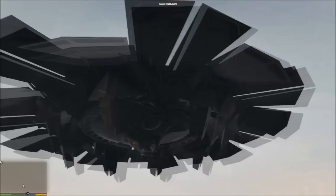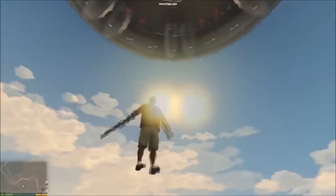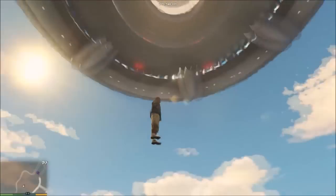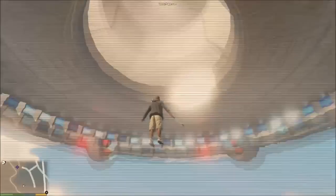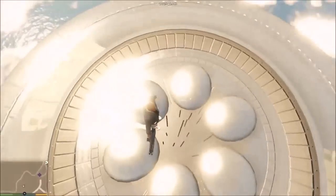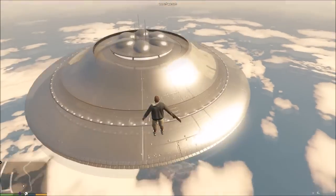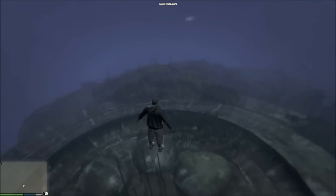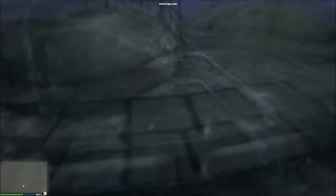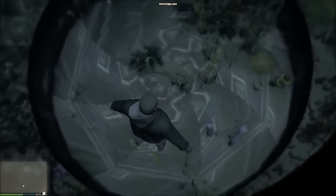Now just in case you guys are saying, 'Maybe it's just this one certain UFO — maybe the other UFOs in the game actually have an interior' — unfortunately that is not the case. Right here there's another UFO, and if you beam yourself right inside, there is nothing whatsoever. You're gonna see a little static vision on your screen in the FIB UFO, and nothing else. This one is pretty much telling you there is absolutely nothing here to see.